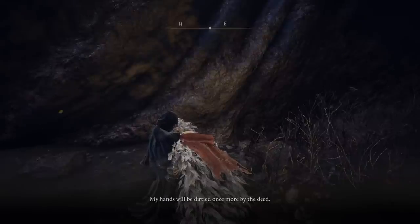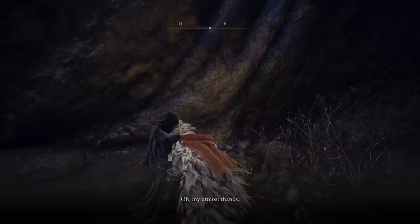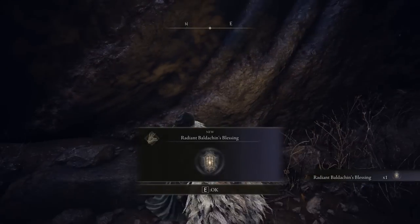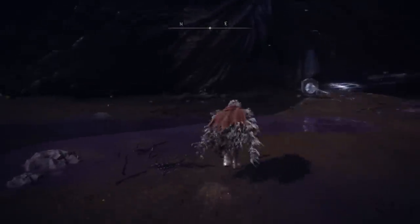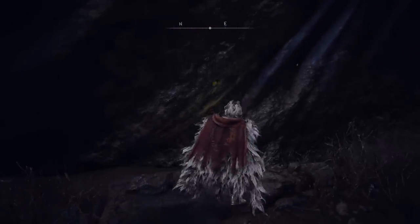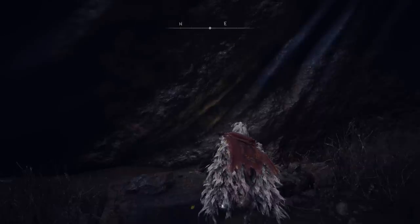Very quickly you'll have the option to give her the Curse Mark of Death — the item you got from the Carian tower via Ranni's inverted statue. Give her that item — it's very important. Then rest at that site of grace again. If you have any bugs, just rest and talk with her repeatedly until you get the Radiant Baldachin's Blessing. Then rest at the site of grace and you can enter her dreams to fight a big dragon — that fight is another must.